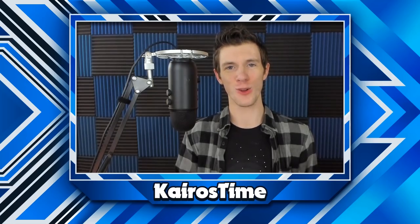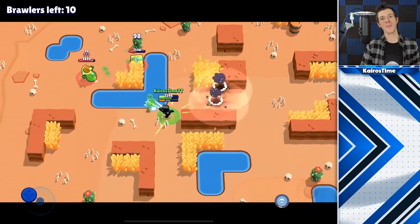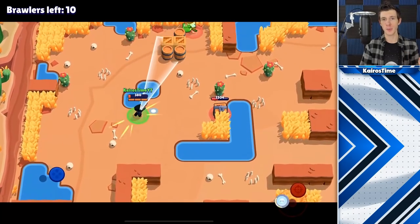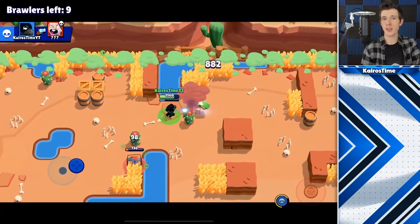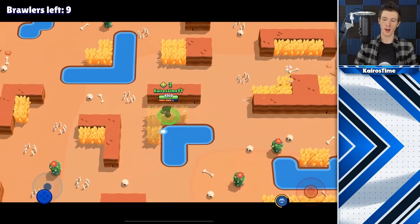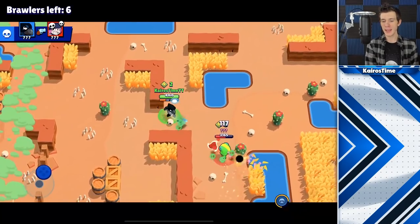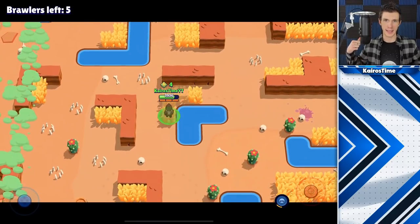Next we have the vulture strategy. Vultures either hide in the bushes or roam around the map looking for opportunities to take other people's power cubes or kills. They may do this from a distance by keeping players pushed back with a controlling attack, or they may just swoop in at the very last moment to pick up a power cube and then run away. The best vulture brawlers offer a lot of control to keep people pushed back from a distance, or have an ability that allows them to swoop in, grab stuff, and swoop back out.